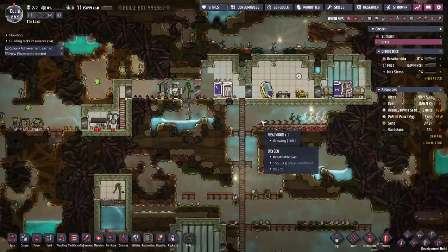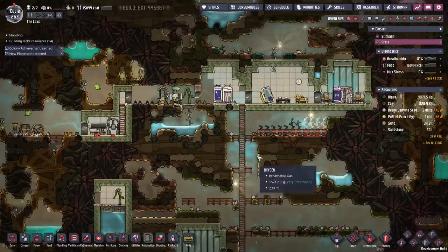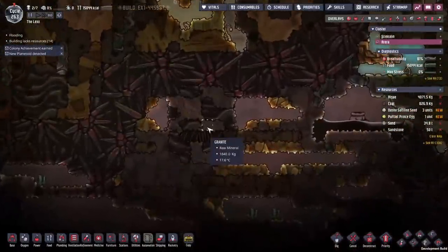We'll just pump the oxygen in here, though we're going to need some more seeds — for some reason we don't have enough mealwood. Then we'll set up a quick kitchen and some basic power. We're going to have to get solar, but I think that covers most of the main basics.